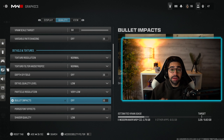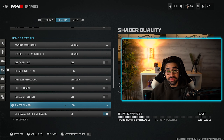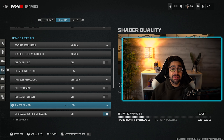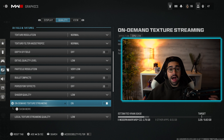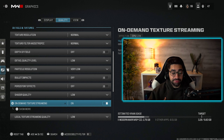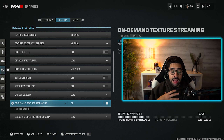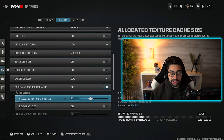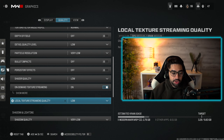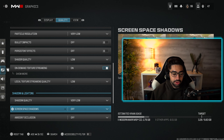Depth of field I have set to off. Detail quality level set to low. Particle resolution on very low. Full effects set to off. Other effects also set to off. Shader quality I have set to low — increasing this will decrease your frames by a lot. For on-demand texture streaming, I haven't noticed any significant differences with it on or off; I have it set to on with a cache size of 32.